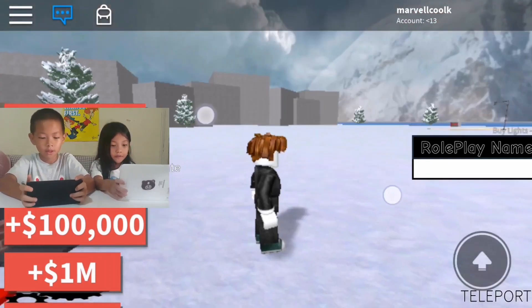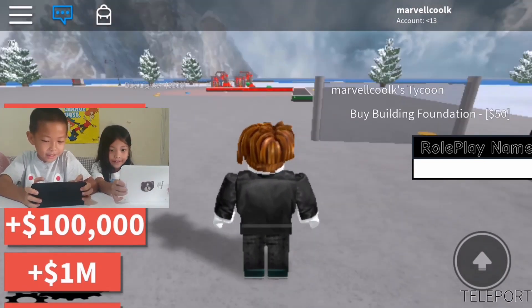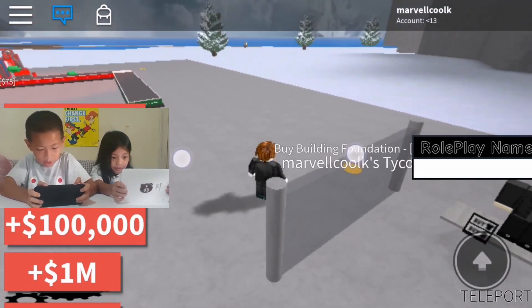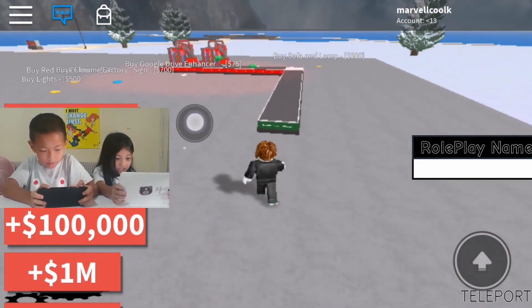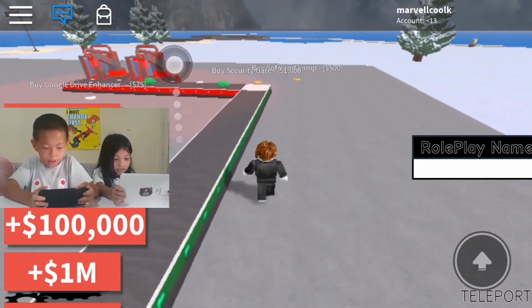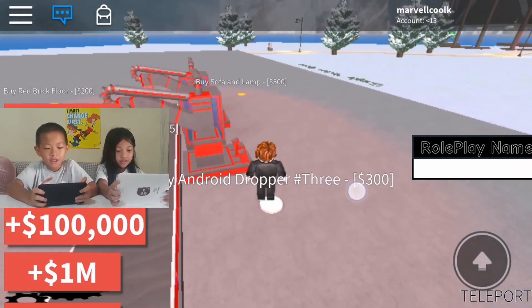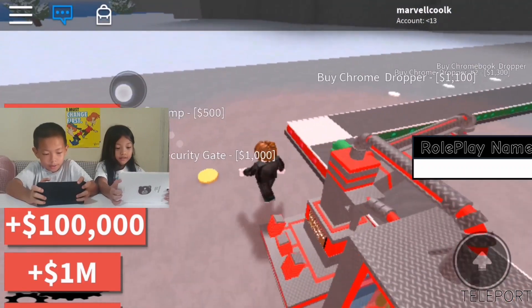I don't have enough money. My cash is $65. Okay, let me buy something. Can I buy this? I'm going to buy double cash. I can buy Android dropper number 3. Yeah, I'm purchasing double cash. I purchased Android dropper number 3.